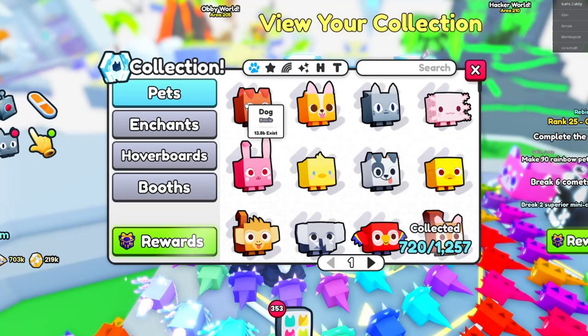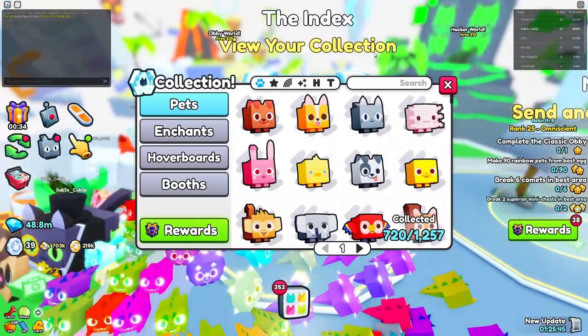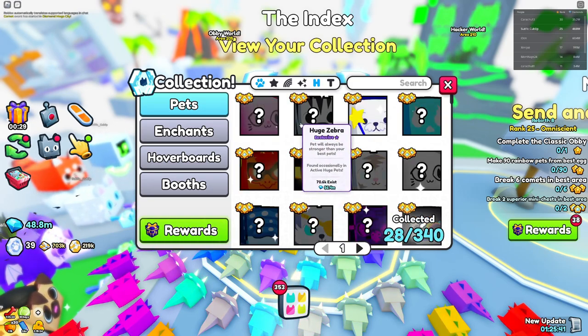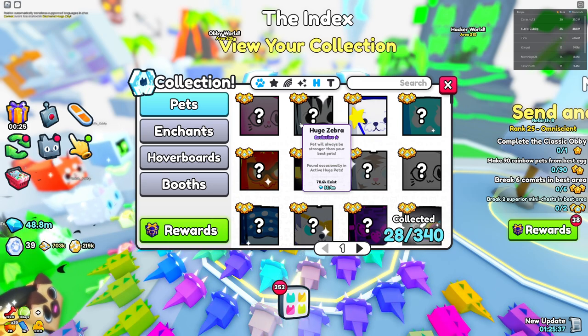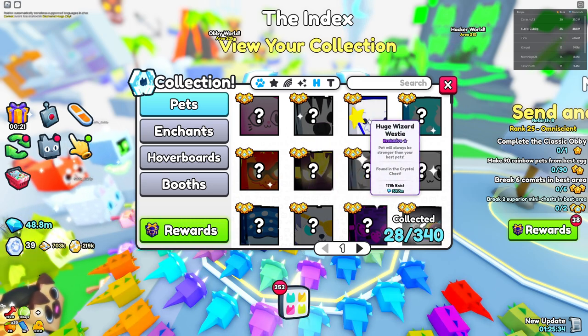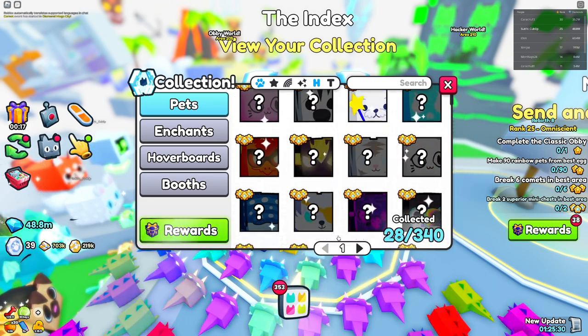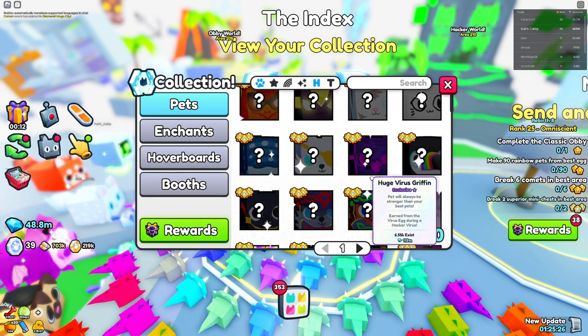What better way to see these pets than the actual index right here — they call it the collection, but it is called the index. If we go into huge pets, you can see huge zebra at 56 million. If you had sniped a huge pet for 56 million a month or two ago, that would have been a snipe. This thing's 53, that's crazy. 74 — that's pretty decent.